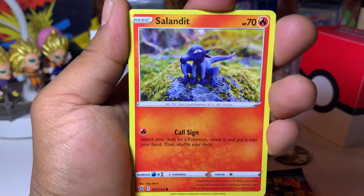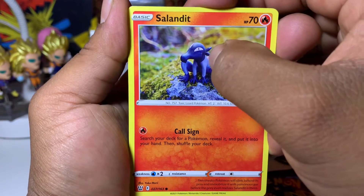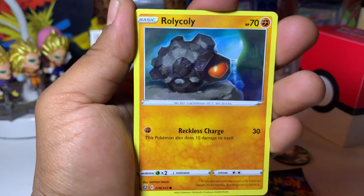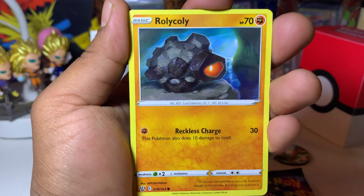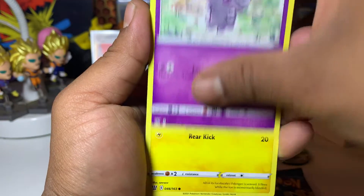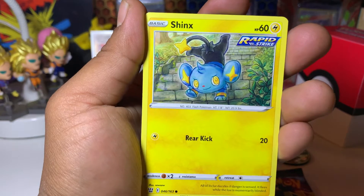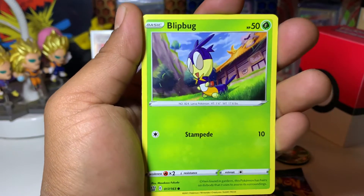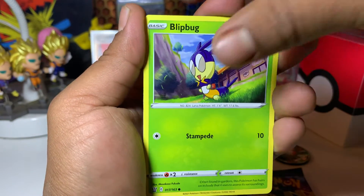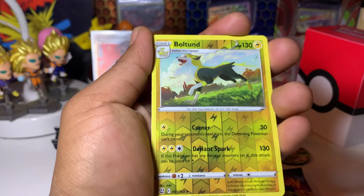We got a Claydol — clay animation style, very cool. I like this one, it looks like it has a little bow tie on its back. Rolycoly in a scary cave, Espurr out of his mind, Shinx with the rapid strike doing a one-handed handstand — very cool. Blipbug enjoying the nice weather. And it looks like we have something special in the back — we got a reverse holo Ballontown.